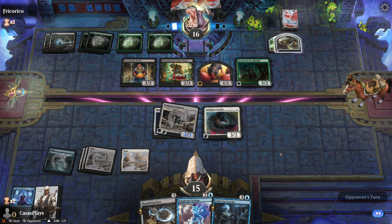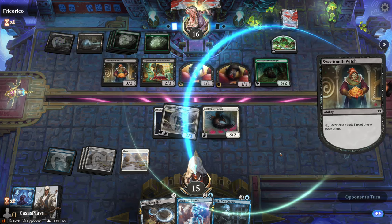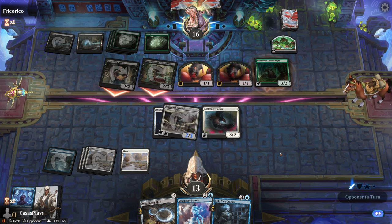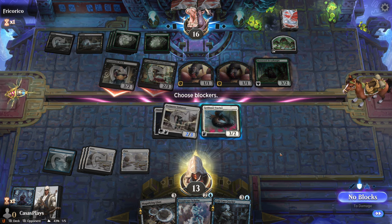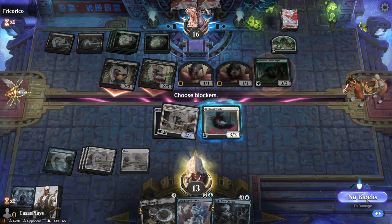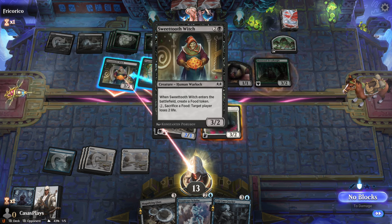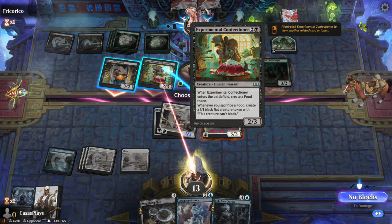Mosswood Dreadknight. I have a feeling they're going to throw out a lot of mana here and then be able to cast a very high creature spell — like green decks do. If I'm moving too fast with any of these cards or not going fast enough, feel free to let me know. I am kind of just doing this randomly with no expectation at all, just decided to pick it up and do this and put out a video.